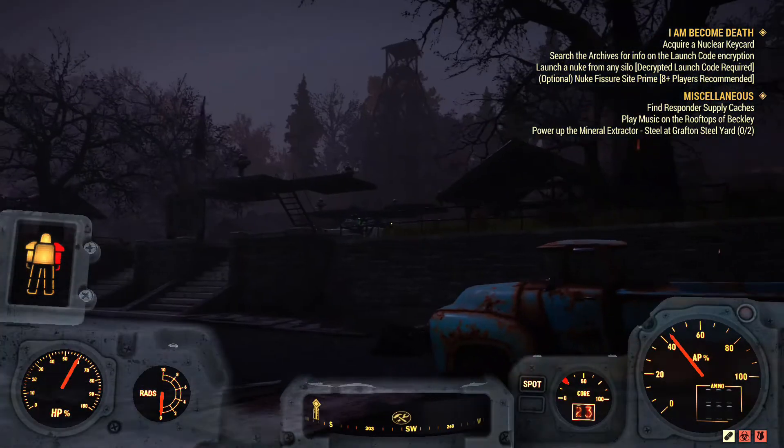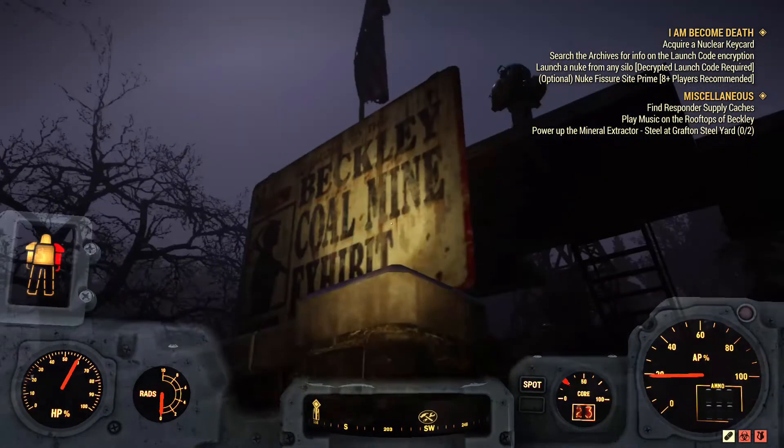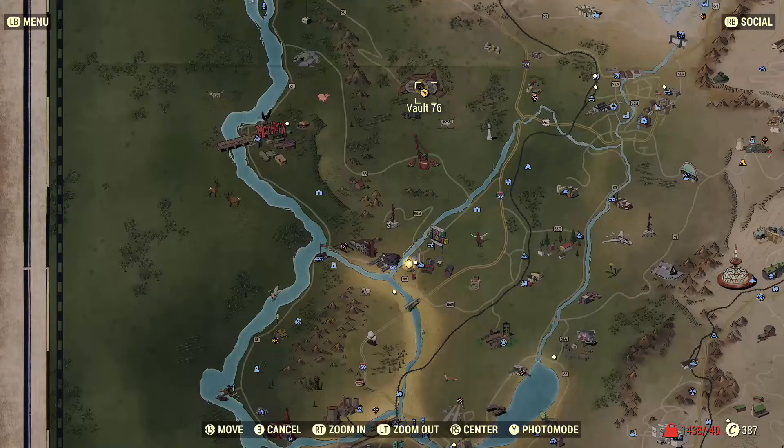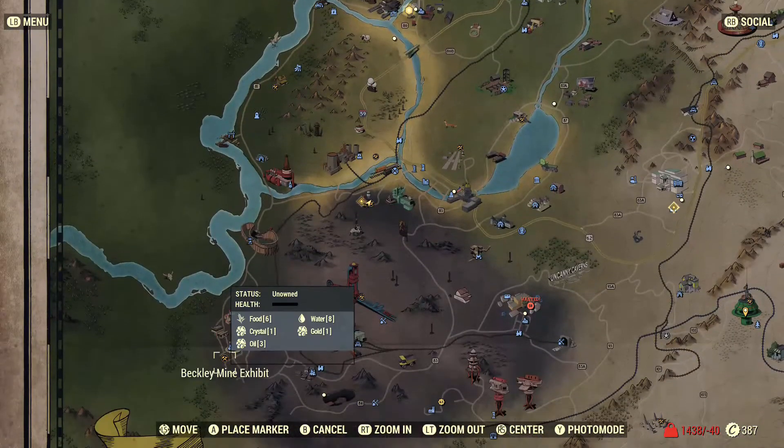Now for the best location in my opinion, we are heading to Beckley Mining. Here is Vault 76 — just head south and here it is. You can get from this location food, crystal, water, gold, and what we're looking for: